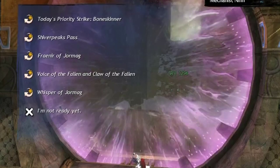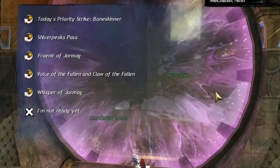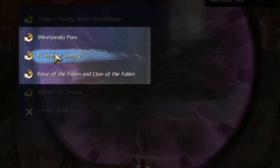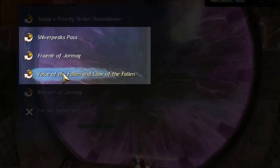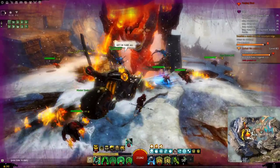Try to do all strike missions at least once per day, including Forging Steel — this will maximize your profit from the daily chests and your chance of getting unique skins. If you're short on time, you can just do the three easy ones: Shiver Peak Pass, Fraenir, and Voice and Claw.